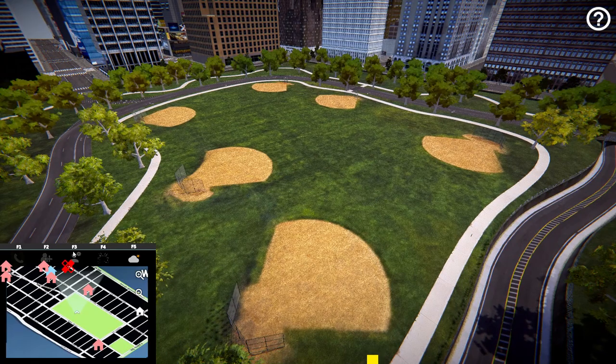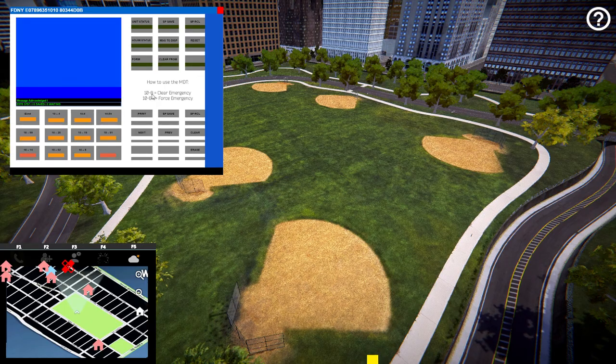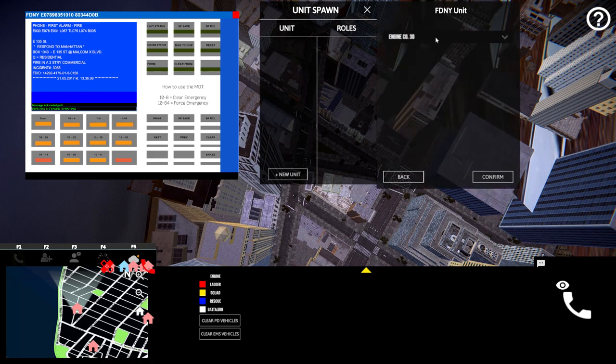You'll see the game as we drive. Hopefully the sirens aren't too loud — I tried to turn down the game volume a little bit when recording. Let's bring up our computer database here. Basically this is the call center, and I think the only things working right now for the MDT are the 10-8 clear emergency and 10-84 force emergency. So we are going to force an emergency. We have a phone call: first alarm fire, Engine 30, Engine 78, Engine 31, Ladder 57, Tiller Ladder 75, Ladder 74, and Battalion 5. We're responding to East 133rd Street at Malcolm X Boulevard — a residential fire in a two-story commercial.